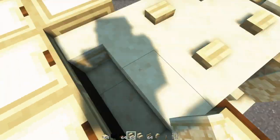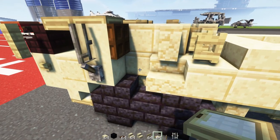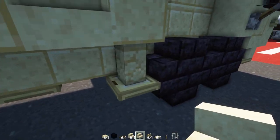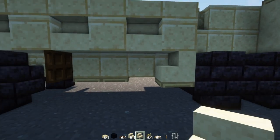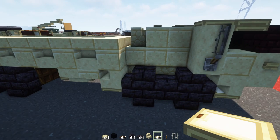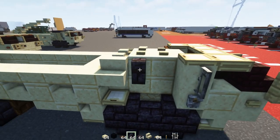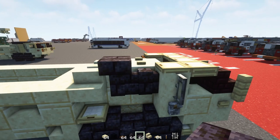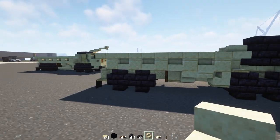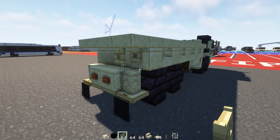We'll add in a birch trapdoor right in that nook. On the other side we'll delete this wall and replace it with smooth sandstone stairs upside down, skip a block, and a cut sandstone slab at the very top. Add a birch trapdoor, smooth sandstone stairs, two blocks wide of polished blackstone brick walls, then two blocks wide of polished blackstone brick slabs at the top and bottom. Then go to the back and add in a birch fence gate, opened up.